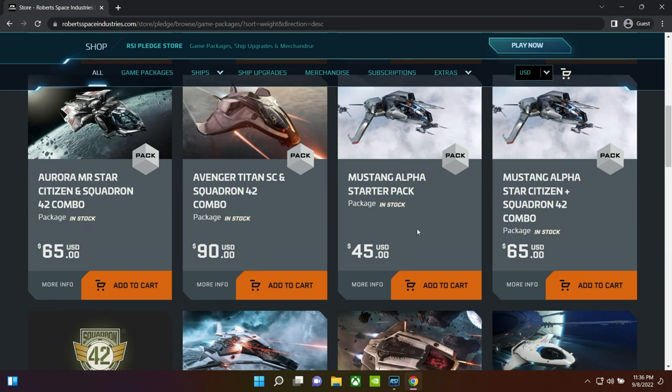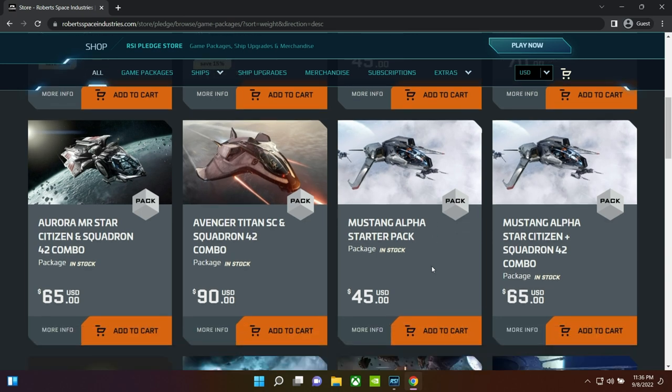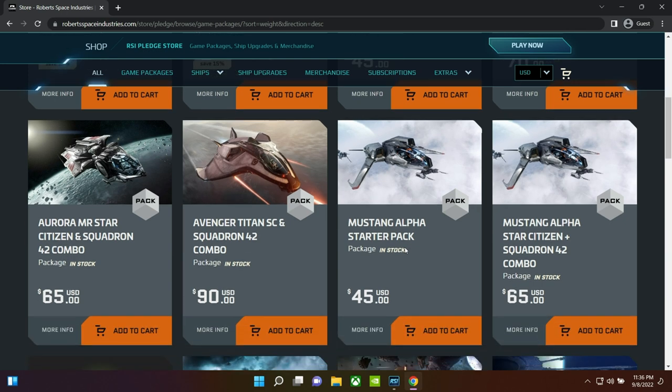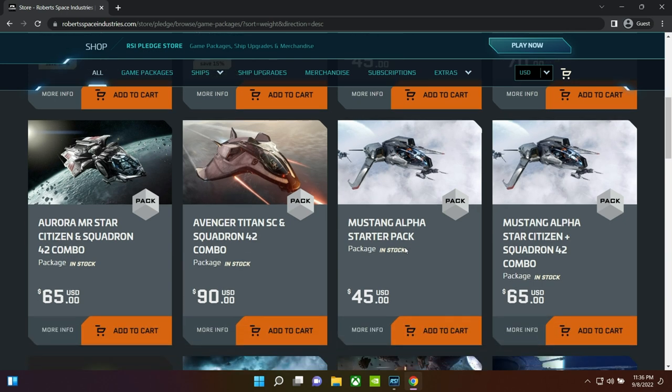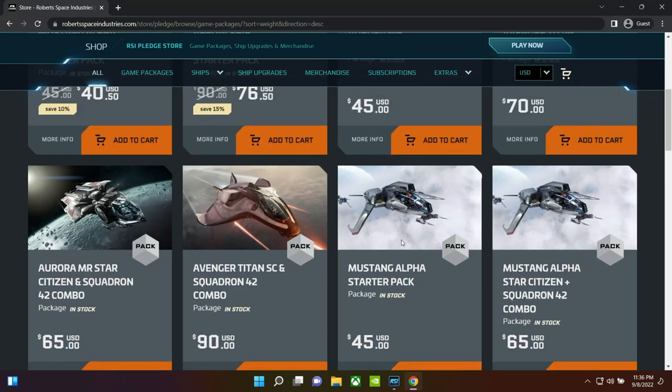There's a Mustang Alpha at the normal price with Squadron 42 — it'll only have six-month insurance just like the rest of these. No real reason to pick it up if you're watching during the event, since you'd miss the discount. At another time it's not a bad decision if you'd rather have slightly better combat performance over having a bed on board, but I personally prefer having access to that bed on the Aurora MR.